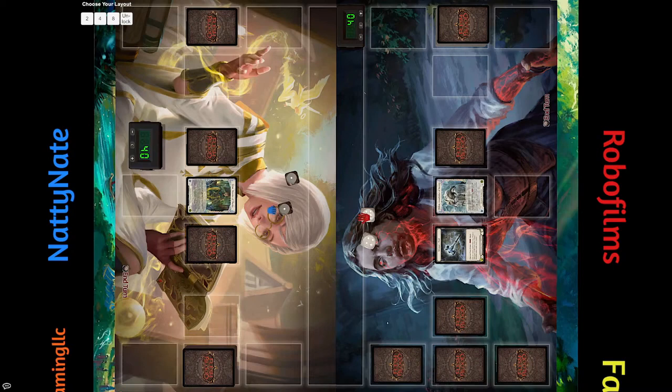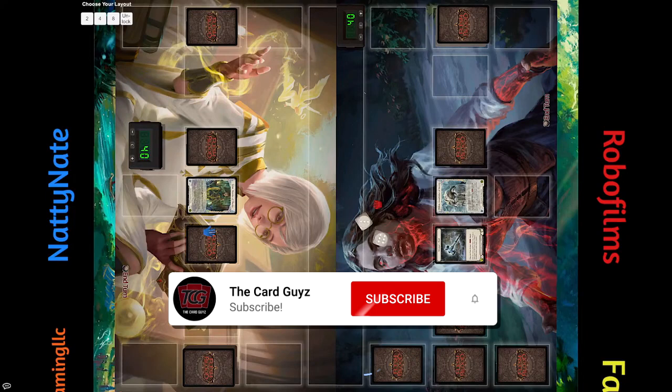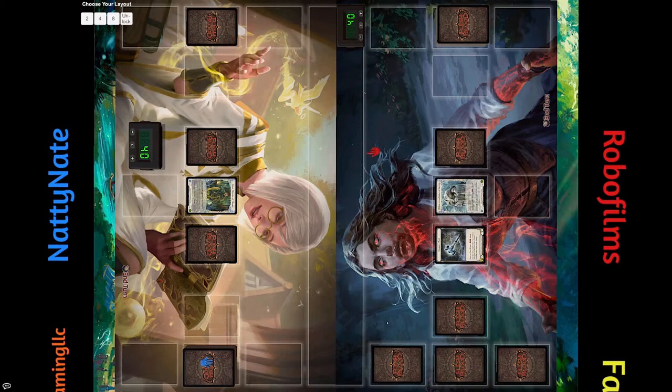All right, this match is about to begin. Let's check — they're about to roll. The Old Hymn player with the nine wins the dice roll, and we will see what he elects to do. Not so clear-cut here what to do.